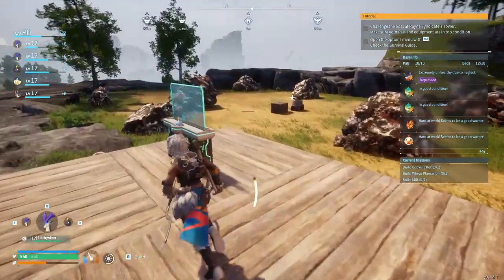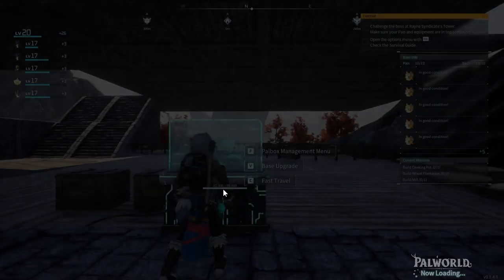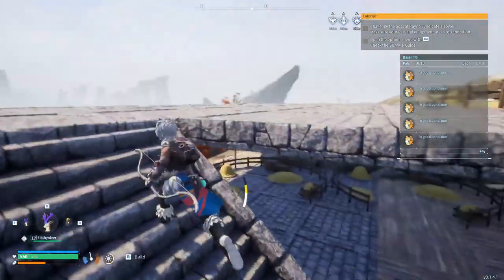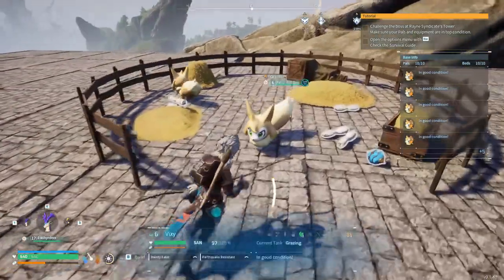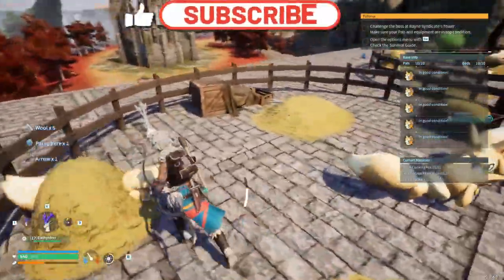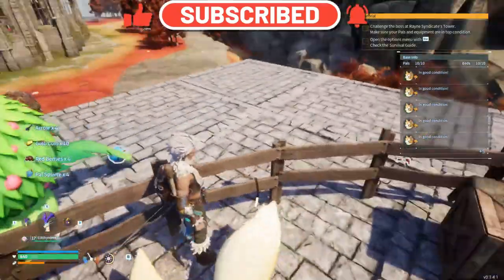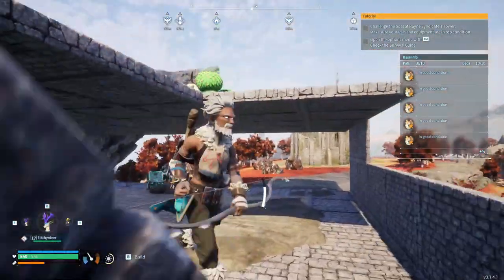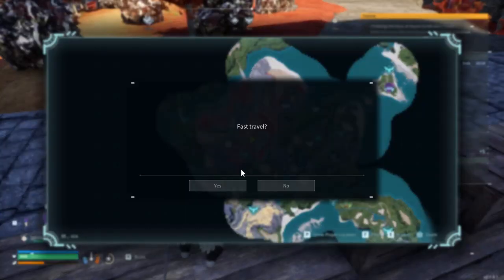The berries are getting cooked pretty quick - taking half of them to the other base. Eventually we'll be going hard on food production to mass produce it, but that's for later. For now putting these up in the feed box. There are more spheres - I love how fast they produce these. If I start fusing other Vixies into them to make their ability stronger, they'll produce even faster. They've got food, time, and ranches to produce things.